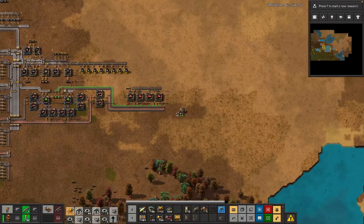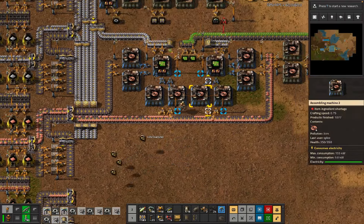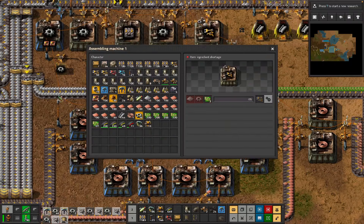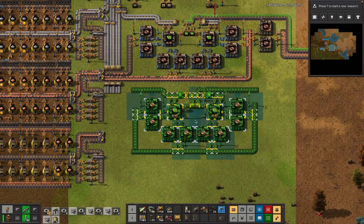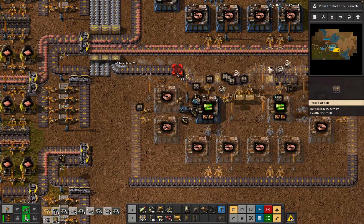We're not quite pulling in everything we need to at the moment, because we are splitting the copper over the two different smelt lanes but we are not actually turning all of that into gears.